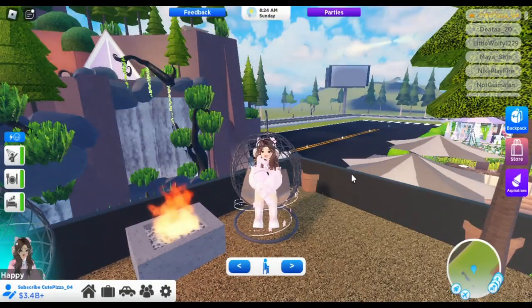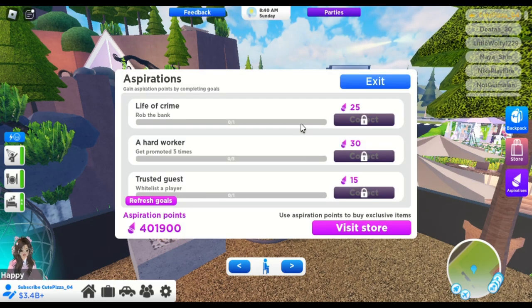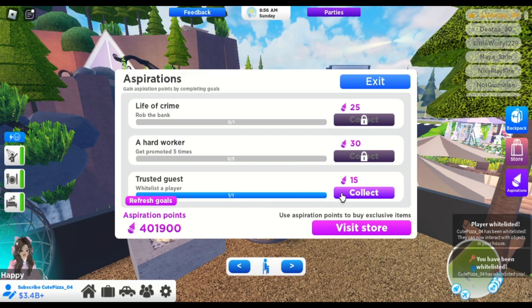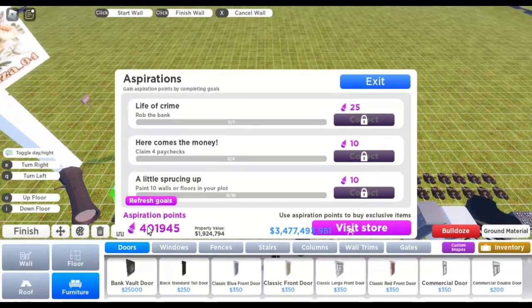The next task is whitelist player. After that, paint ten walls or floors in your plot. Watch and learn.